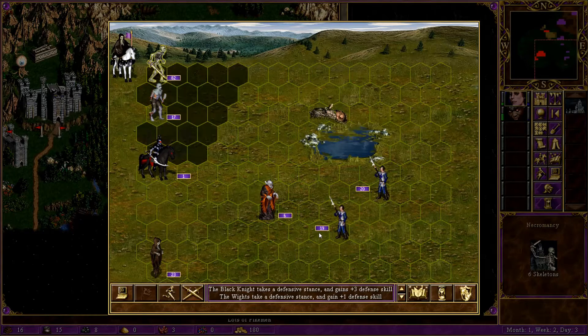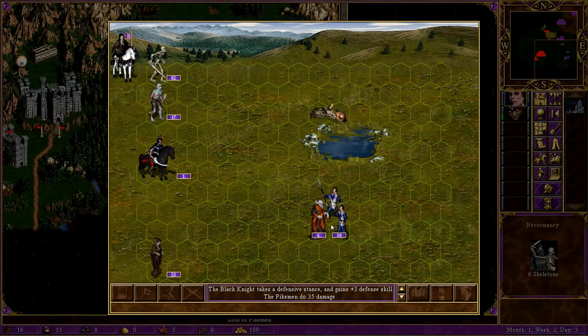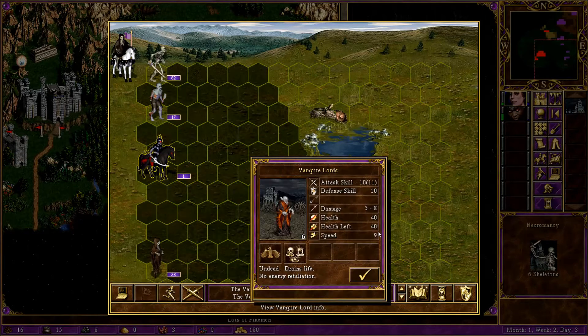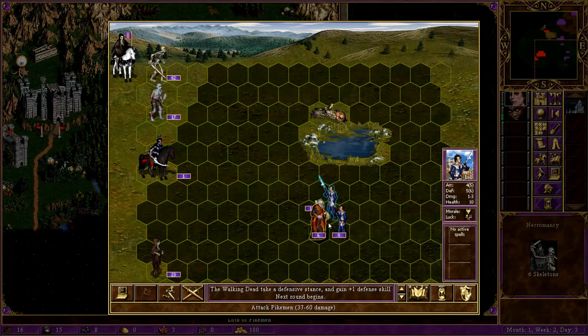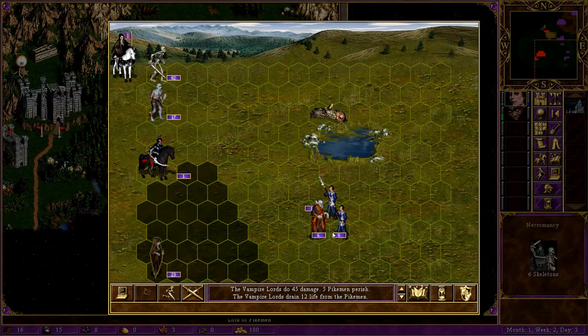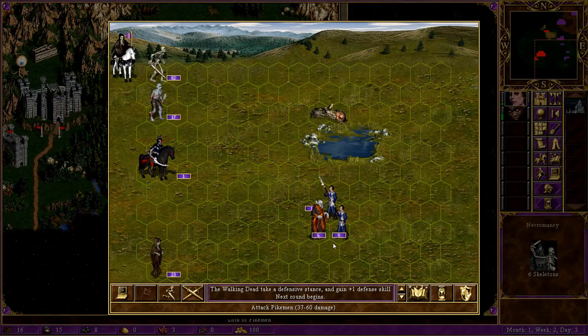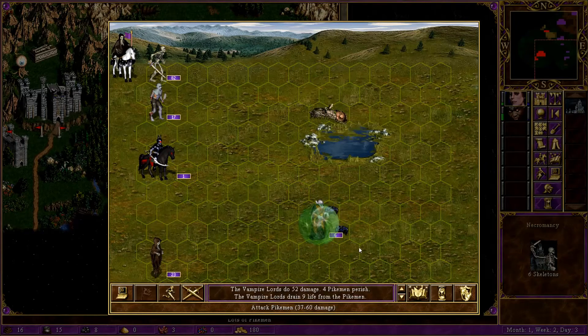Defend — I'm going to show you the Vampires at work. They alone can deal with this. They're back to full health. So long as he doesn't manage to critically hit me, I'm going to always win. That looks like cheating actually. But you can kill them — the best option is archer fire or missile troops.